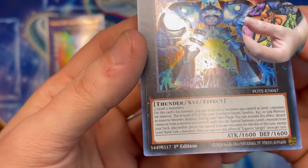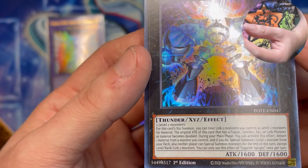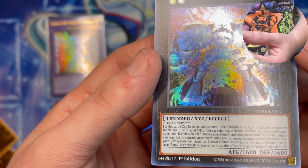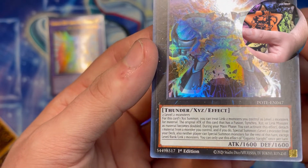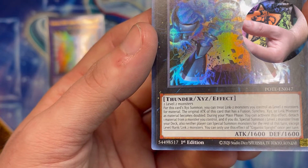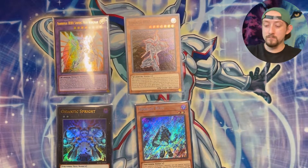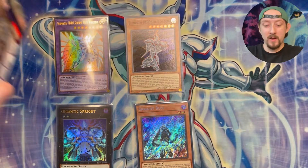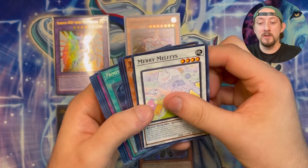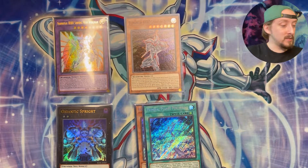This card is absolutely insane. For this card's XYZ Summon, you can treat Link 2 monsters you control as Level 2 monsters for material. The original attack of this card that has Fusion, Synchro, XYZ, or Link monsters as material becomes doubled. That's insane. That was a Spirit Neos — awesome. I know I mostly do Hero content, but if I have the decks, I would make deck profiles. I just slowly focus on Heroes. And there's our second one — that's the field spell for Tier Elements, Primeval Planets. So that's our second secret.